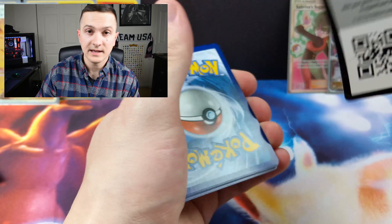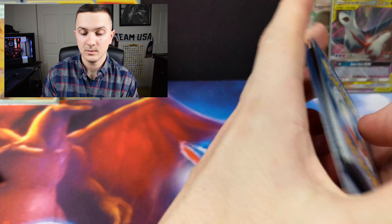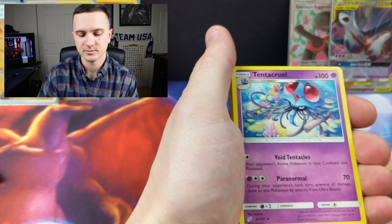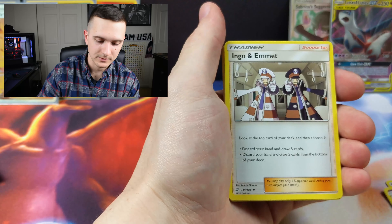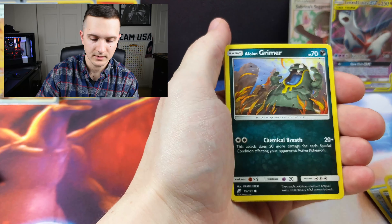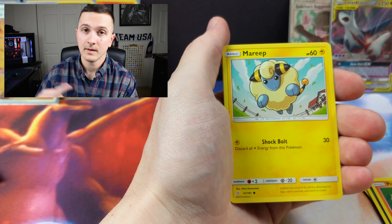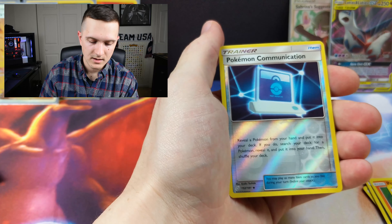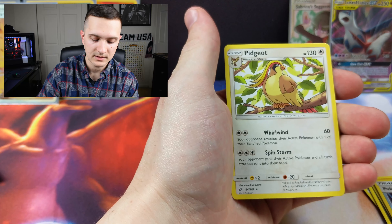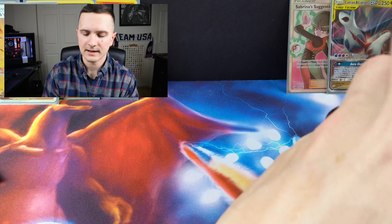All right guys, three more packs for this half. Stick with me — we're almost through. Two full art trainers in half a box! Tentacruel, Ingo and Emmet, Wartortle, Dratini, Pawniard, Alolan Grimer, Ponyta, Mareep — reverse holo is a Pokemon Communication — and a Pidgeot is our non-holo rare. I've got plenty of those — they seem to pop up quite often.